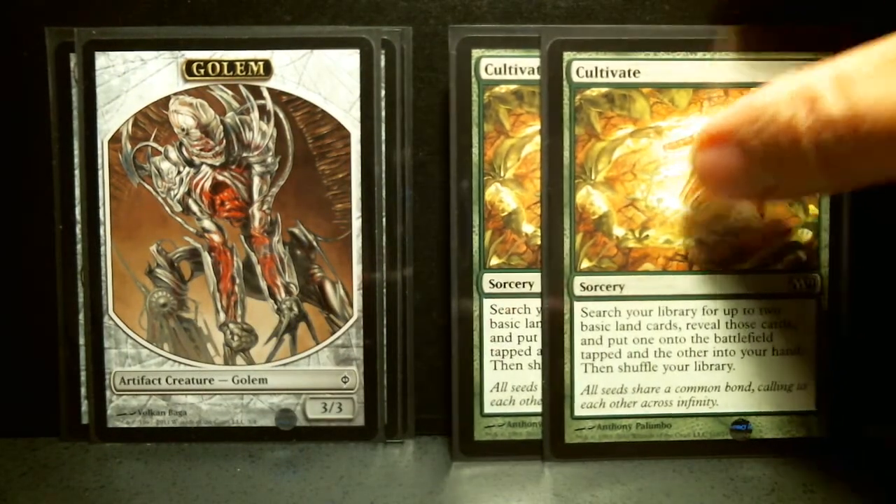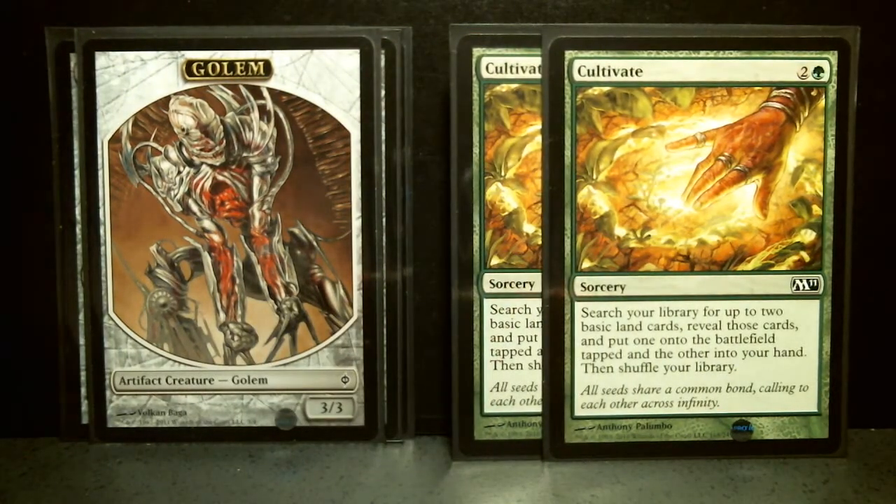Now we're going to go through the spells, the non-creature spells. It's got two Cultivates — I love this card from Magic 2011. It's a 3-drop. Search your library for up to two basic land cards, reveal them, put one onto the battlefield tapped and the other into your hand, then shuffle your library. That's great.